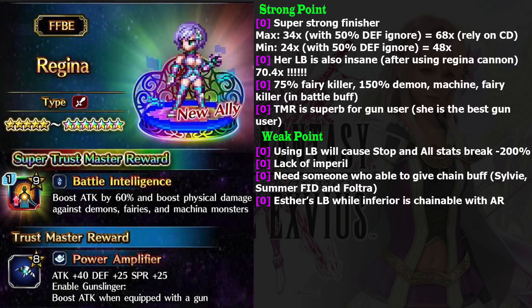She is a finisher, so she cannot chain. What makes her special is her damage potential at maximum condition — she can deal 34 times damage with 50% defense ignore, which means 68 times damage. That is insane, guys.